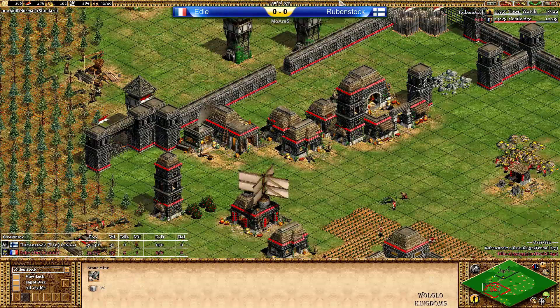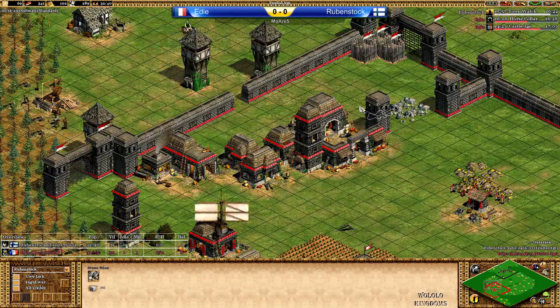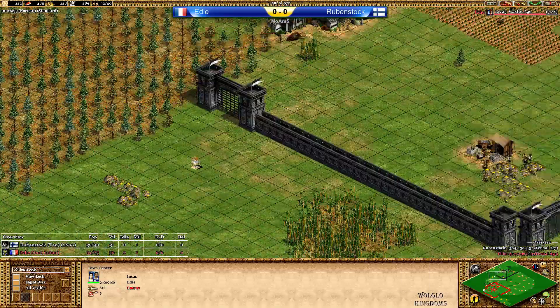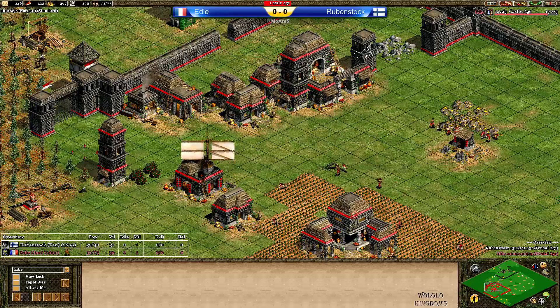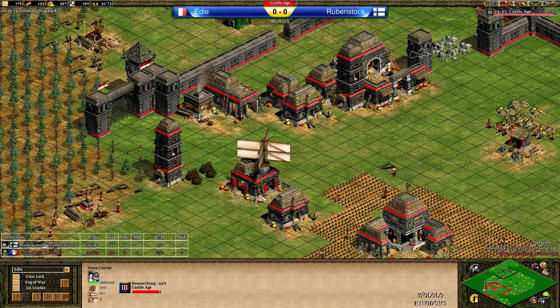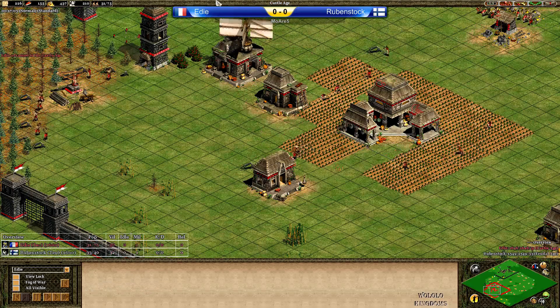I guess he could see the main stone so he said okay let's try and go there. Tower march is on the way from Rubenstock — maybe he's going to find out about that soon. Horuskala on the way for Eddie. Rubenstock is not so far away from clicking up to Castle Age. Eddie has a good amount of gold in the bank. A siege workshop will come up very soon, then possibly a monastery and a second TC.